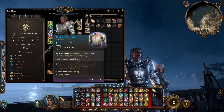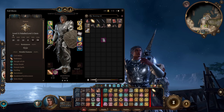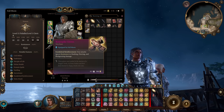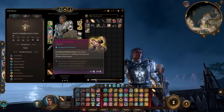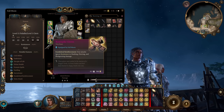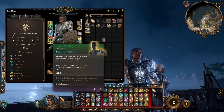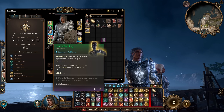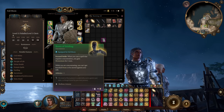We gain Force Conduit whenever we take slashing, piercing, or bludgeoning damage, making us increasingly resistant. If we take damage while we have five or more turns of Force Conduit remaining, we deal 1d4 Force Damage in a six-metre radius — basically retaliating while getting tankier. This armour only has 17 AC at base, so we're using a shield plus the Cloak of Protection to bump it up to 20. The Bonespike Gloves make our attacks ignore resistance to slashing, piercing, and bludgeoning. The Boots of Striding: whenever we cast a concentration spell like Moonbeam, we gain momentum, move faster, and cannot be knocked prone or moved against our will while concentrating.